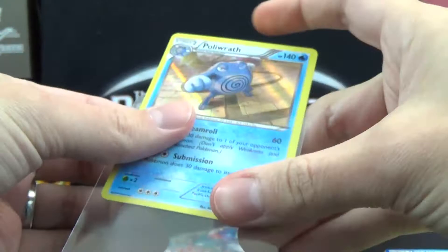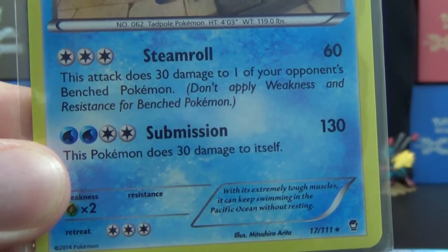So we won't get a total whiff of a tin, which has happened to me before. We get our Hollow Poliwrath with Steamroll and Submission.